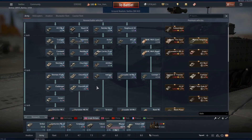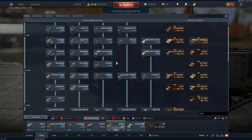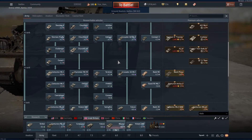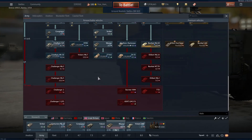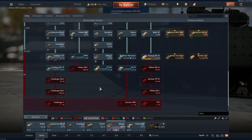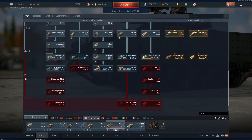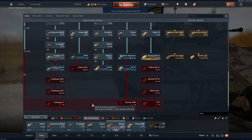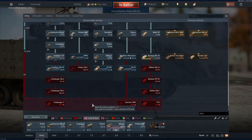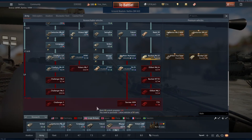You just need to be able to unlock that rank of vehicles. To unlock a rank, you need to have researched and bought a set number of the previous rank. You can hover over a rank you have not unlocked, which will show a red number and a red arrow. For example, it says rank 7 unlock progress 2 out of 4, meaning I need to purchase 2 more rank 6 vehicles to unlock rank 7.